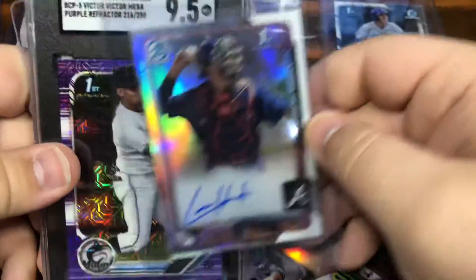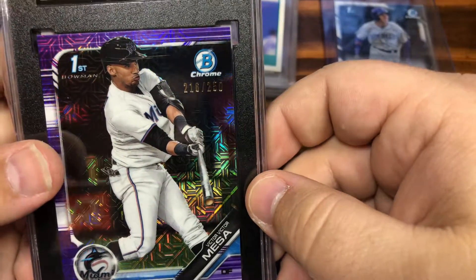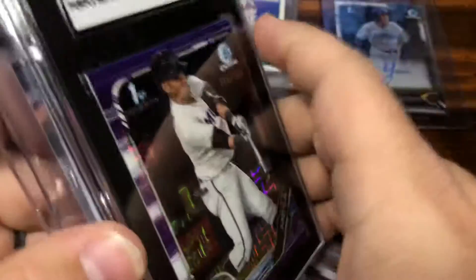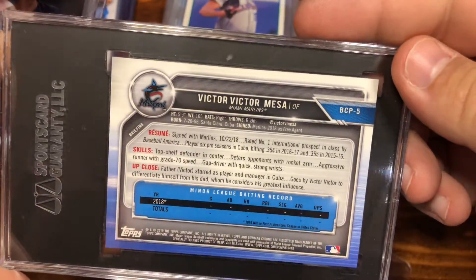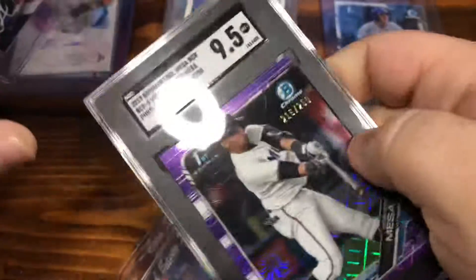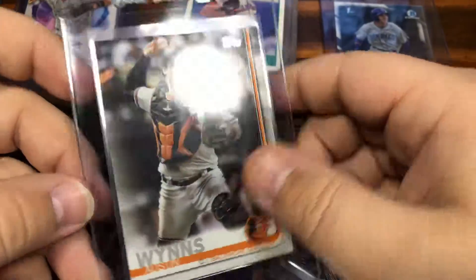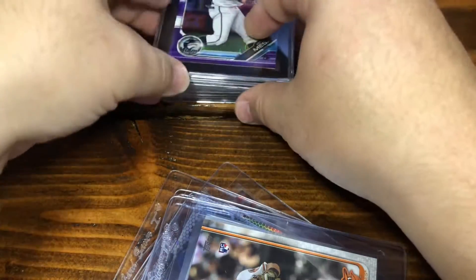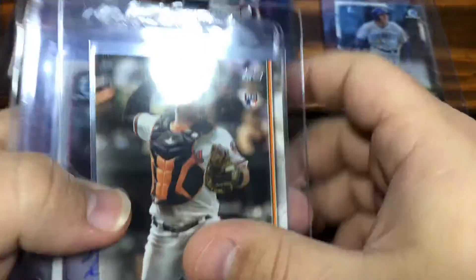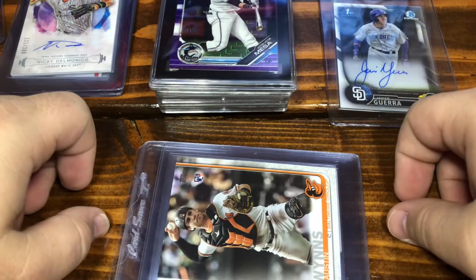Justice Sheffield, Top 100 Bowman. Lucas Herbert. And a Victor Mesa — First Bowman Chrome. SGC 9.5 — that's not bad. It's numbered out of 250. Not bad, I'll take it. Nice little purple refractor. Then we've got a Brett Cumberland on-card auto. And then to finish things out, Austin Wins. So let me know what you think. I'm going to put these on Instagram — I've got a surplus of cards at this point, so I'm going to start putting some up, probably either on eBay or handle it through Instagram.